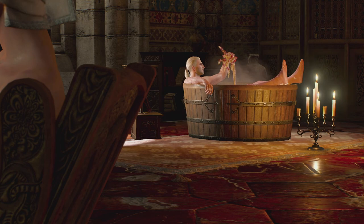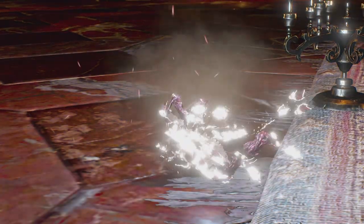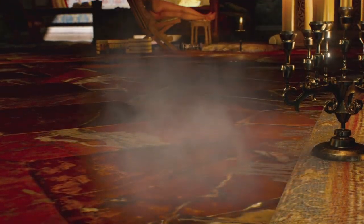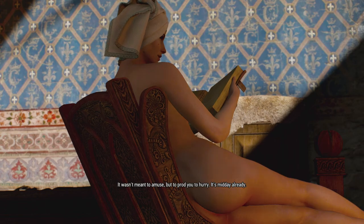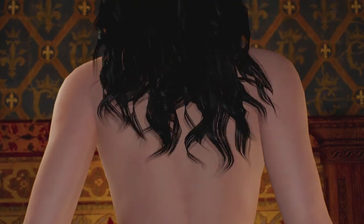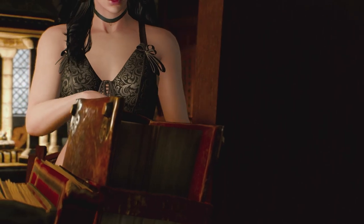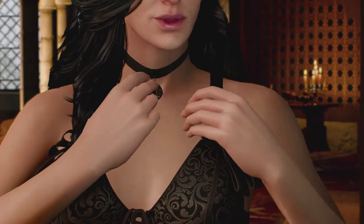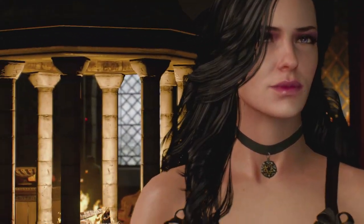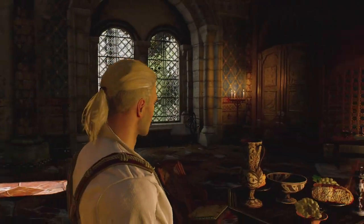The only real problem I have with this sequence is that this is one of the only times we get to see Ciri and especially Yennefer in the first 20 to 30 hours of the game. They are such important characters but are largely ignored and only referenced for almost half the game. I'll probably do a different video later on the disservice this game does to Yennefer specifically and how it impacted the whole Team Triss vs. Team Yen discussion. But enough about the dream sequence — let's not get sidetracked and talk about what follows: White Orchard.